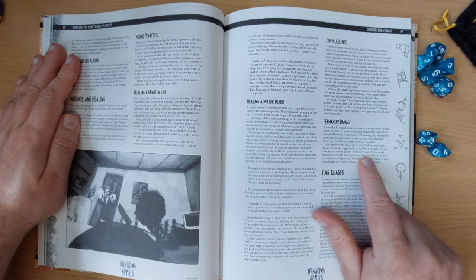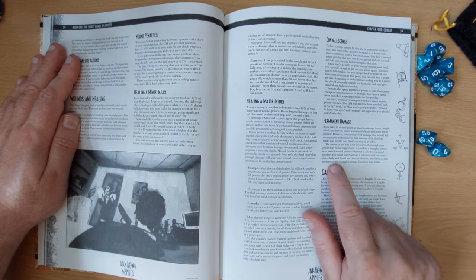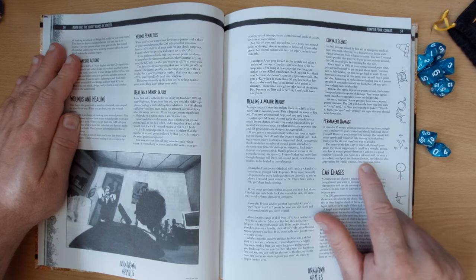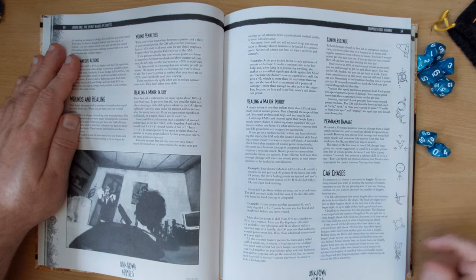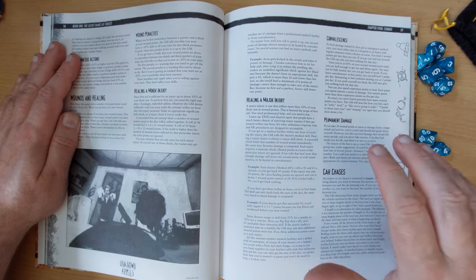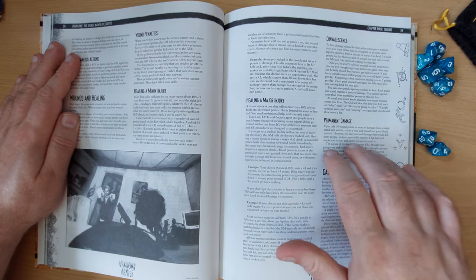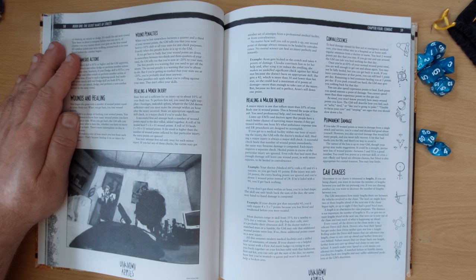The nature of permanent damage is up to the GM, though the group may make suggestions. It could be a straight permanent loss of wound points — 5 to 10 is a good number — or loss of points in a relevant skill or even a stat. Body and speed are obvious choices, but mind is also appropriate for cranial traumas. You may also lose limbs. So you receive wounds and may be permanently affected by massive damage, and will be taking stat penalties as you rack up damage during combat.